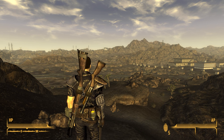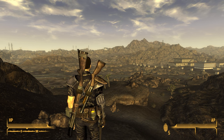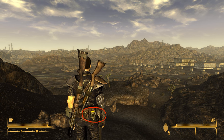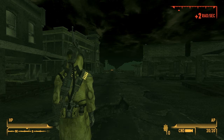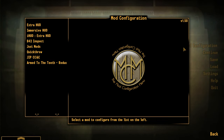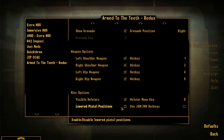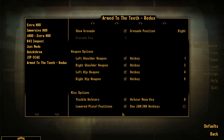The mod even has compatibility with B42 Quick Throw, so you'll also be able to see your currently selected throwable on your character as well. Most of these features can be adjusted using a provided in-game mod configuration menu, where you can also enable a lowered pistol position option if you wanted to.